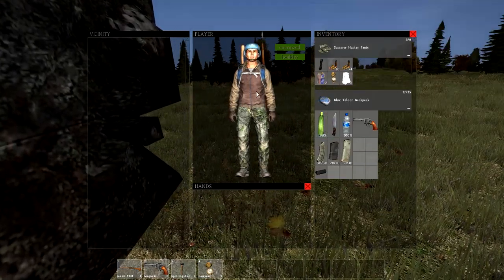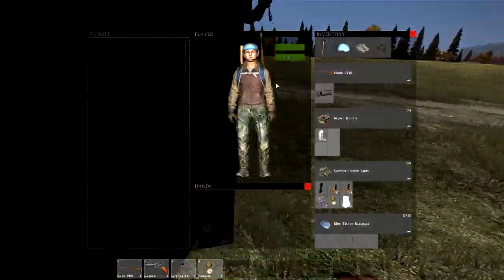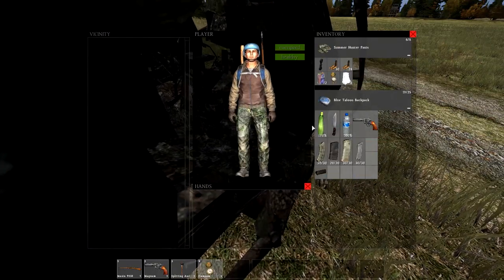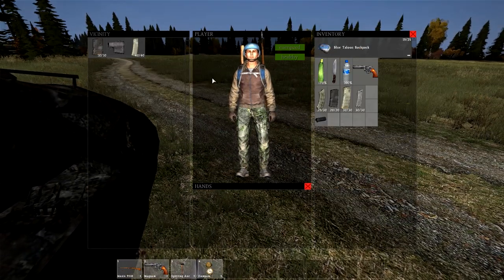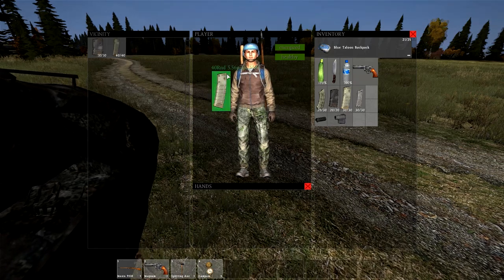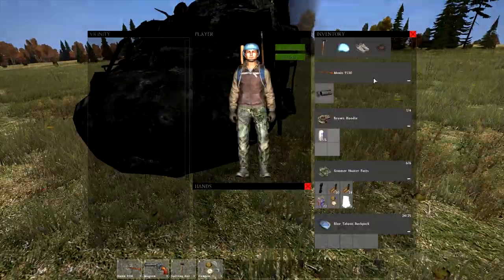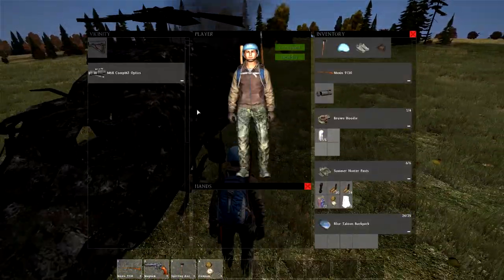What can you find at these crash sites? You can find multiple things, most of which are made in the United States or other countries other than Russia. The M4 is one — it can only be found at helicopter crash sites. The M4 is exclusively found there. You can also find M4 magazines ranging from 10-round mags up to 60-round mags, which are awesome for gunfights. You can also find a variety of ballistic helmets.